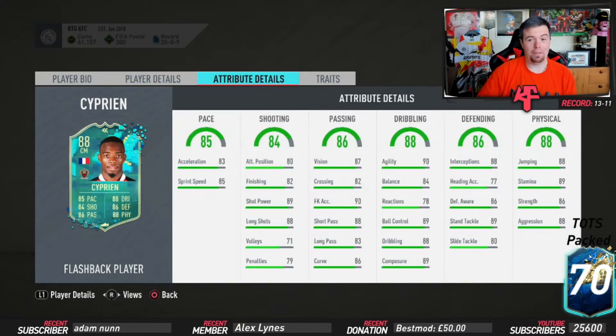Getting into his in-game stats — if you've seen his premium card and can't afford it, this one is decent. You've got 85 pace, 84 shooting, 86 passing, 88 dribbling, 86 defense, and 88 physicality. That's still pretty insane.